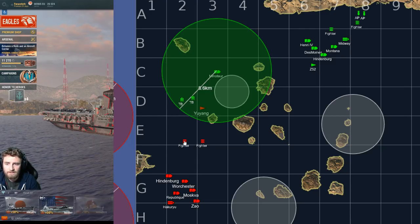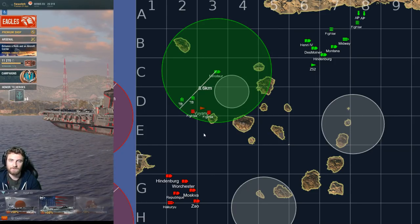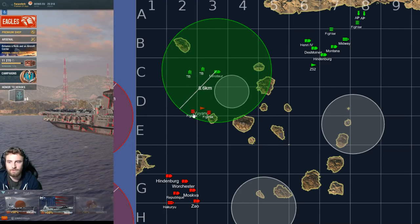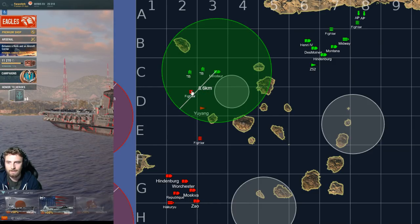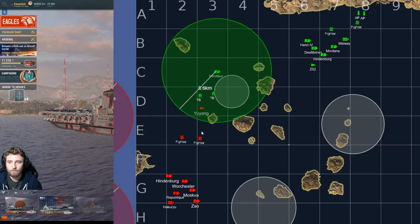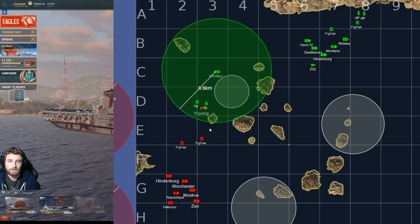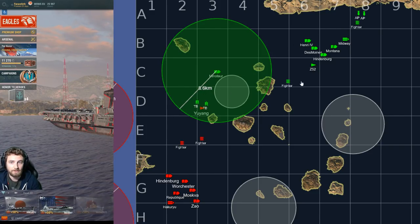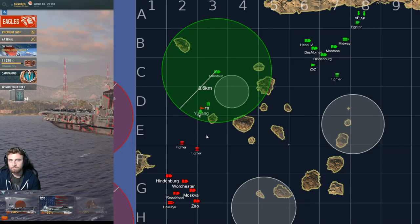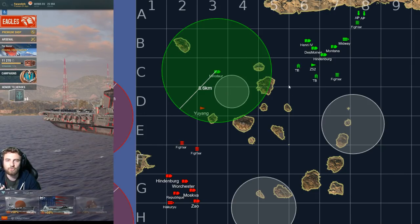Another approach: if the enemy CV flies up to defend his destroyer inside the Minotaur's bubble, do not feel you need to strike the destroyer immediately. Fall back. See if you can lure the fighters in — he'll chase, then see the Minotaur and back off. If it's Des Moines, Worcester, or Minotaur he'll lose a couple of fighter planes. Reapply. Threaten the destroyer again as soon as he pulls his fighters back. Play this cat and mouse until his fighters are weakened.